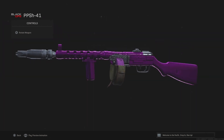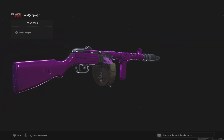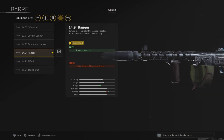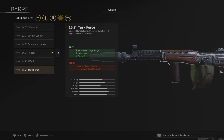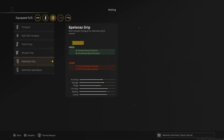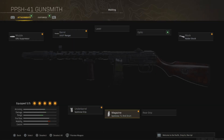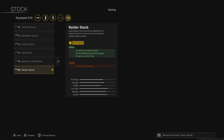Next is the Cold War PPSH — this is actually my favorite SMG in the game right now. Pretty much all of these attachments increase the accuracy, recoil control, and mobility. You also want to use the 71 round drum, which gives you 71 bullets. You can literally clear a whole squad in one magazine.